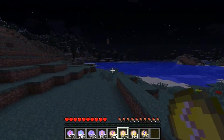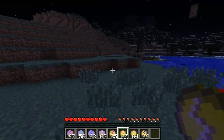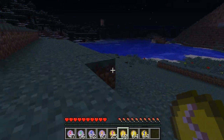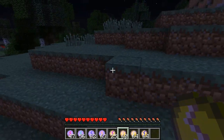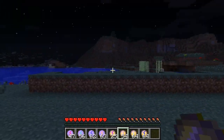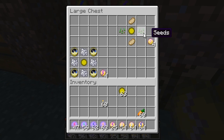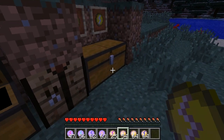Next is a Glowing Food Rune. I have full hunger because I'm on peaceful, but basically I'm pretty sure it heals all of your hunger bars — you guys can check it out yourself and comment if I'm wrong. Basically it just heals your hunger bars. To make it you need seeds on the left and right, cooked pork chops top and bottom, and a Glowing Blank Rune in the middle.